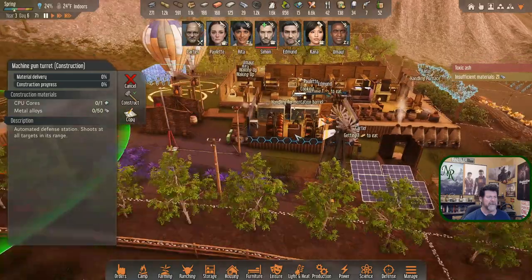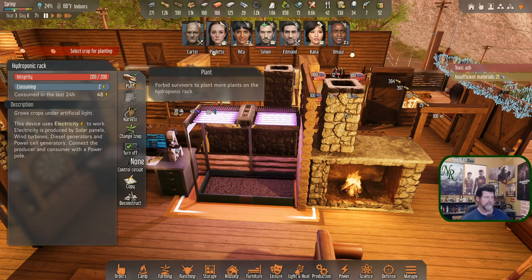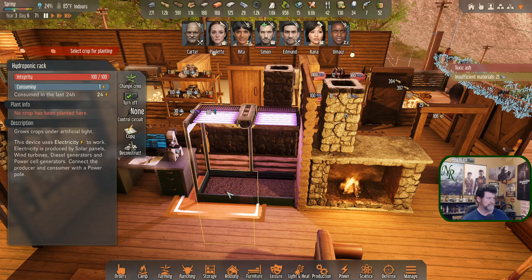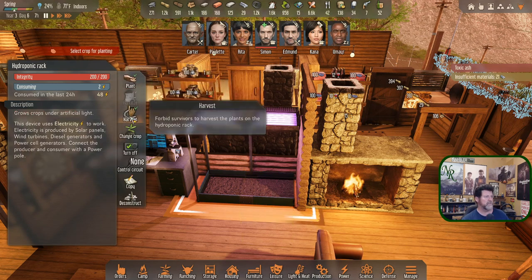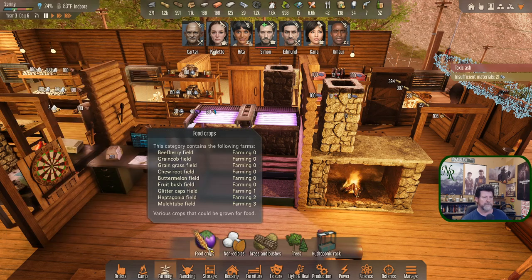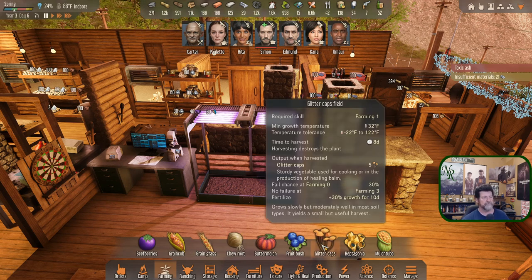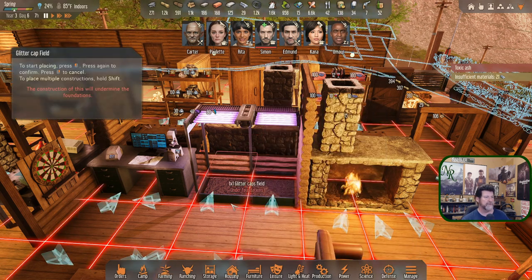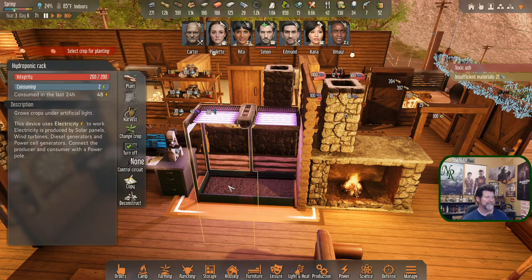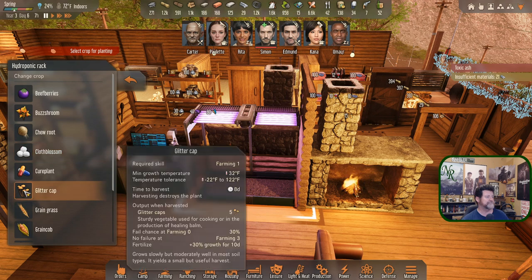We got some hydroponic racks going now — how does this work? I've never built these before. Forbid survivors to plant — we're not actually planted right now, no crop has been planted. We can turn it off, choose the circuit, fertilize, harvest. I guess we go to farming. What would be great to have inside? Glitter caps? Okay, that didn't work. Let me try again: plant yes or no, fertilize yes or no, harvest yes or no, change crop — ah okay!